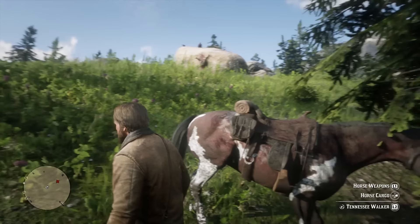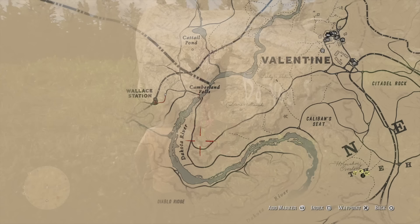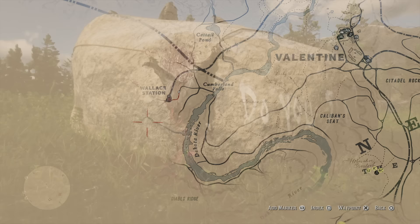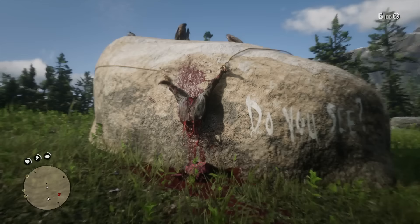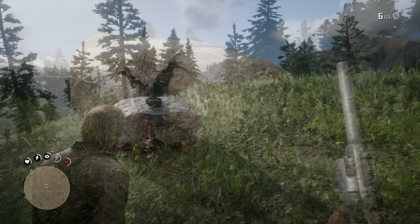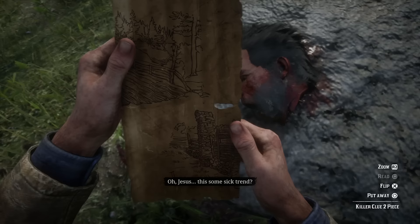The next one is a little bit further away. It is just south of Wallace Station — still pretty close to Valentine, so you should be able to get these two roughly pretty quickly. You'll find the second one on a field on a big rock, and it says 'Do you see?' It's the same style — the torso with the strings, the text written on the side. And just like our first instance, we can find a severed head with another clue inside the guy's mouth. You'll find him on the rock just to the left. It is very, very interesting.